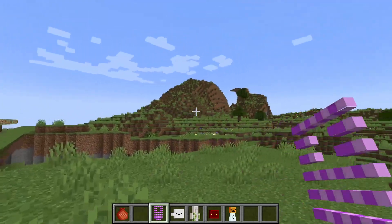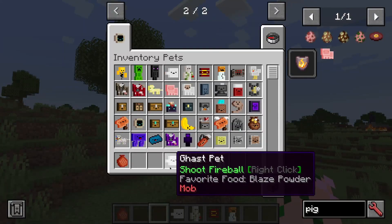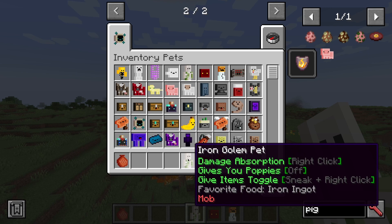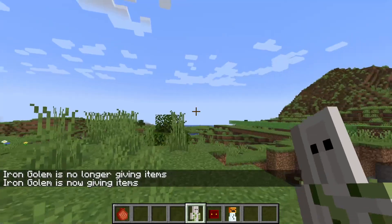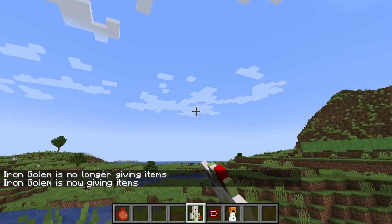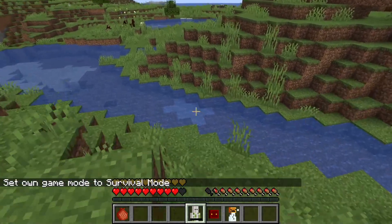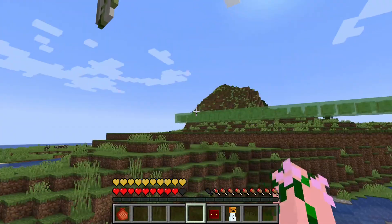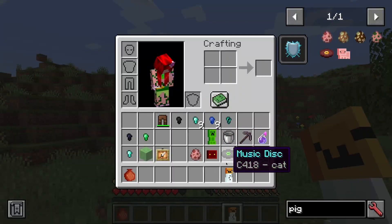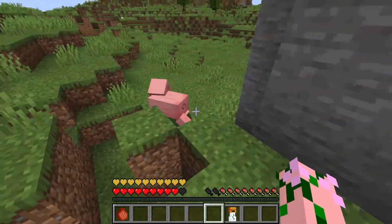The Ender Pet lets you teleport, much like an enderman would. Sometimes you don't know it's in your inventory though, because it likes to leave and sort of flickers in and out of existence. The Ghast Pet shoots fireballs like a ghast does, and in creative mode you can spam them and light the whole landscape on fire. The Iron Golem gives you damage absorption and can give you poppies every once in a while. You can toggle what it gives you with shift right-click. The Snow Golem will give you snowballs every once in a while and gives you more knockback in your attacks, sending things absolutely flying away.